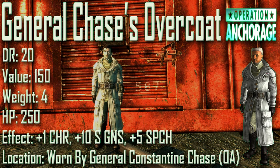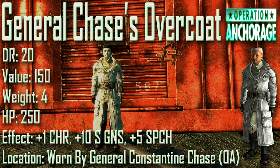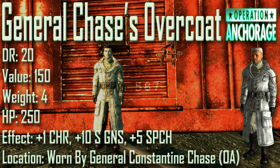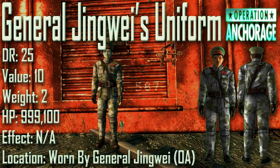Next up we have General Chase's Overcoat with a damage resistance of 20, a value of 150, a weight of 4, and item health of 250. Effects are plus 1 to Charisma, plus 10 to Small Guns, and plus 5 to Speech. General Chase's Overcoat can be seen being worn by General Chase during the Operation Anchorage simulation. It is a reskinned version of Colonel Autumn's uniform, winterized just like everything else in the Operation Anchorage DLC. There is an obtainable version in Mothership Zeta, but it is reskinned with the winterized combat armor skin.